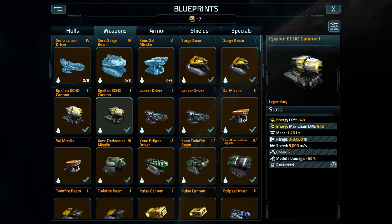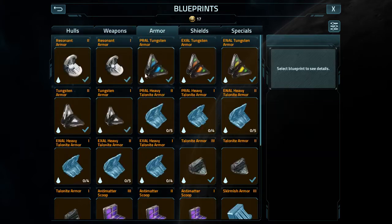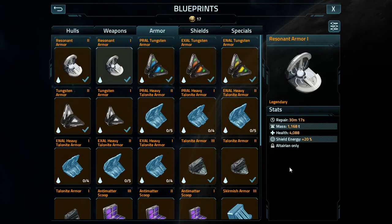Next, let's take a look at the resonant armor. All technology stems off of the lowest level and is reduced by half. Support or droid resonant armor stats: repair 15 minutes 8 seconds, mass 584 tons, health 2,044, shield energy increase of 10%. Restricted to altarian, support class ship.